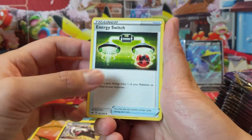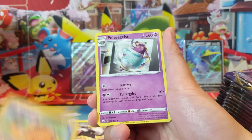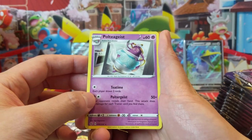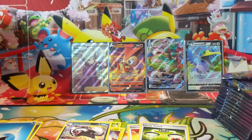Galvantula, Neon Energy Switch — put that off to the side. Every once in a while you need a couple of those cards. And Poltergeist with the attack — oh, Poltergeist with the attack! Poltergeist!